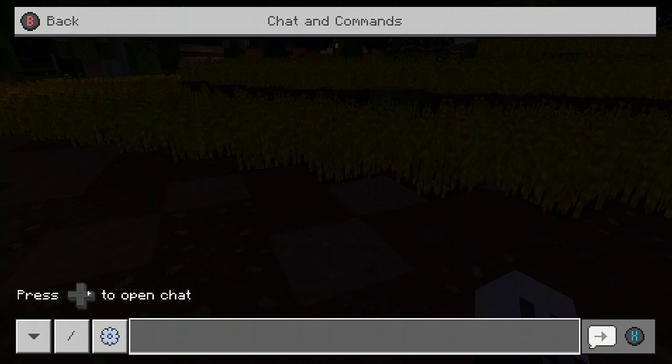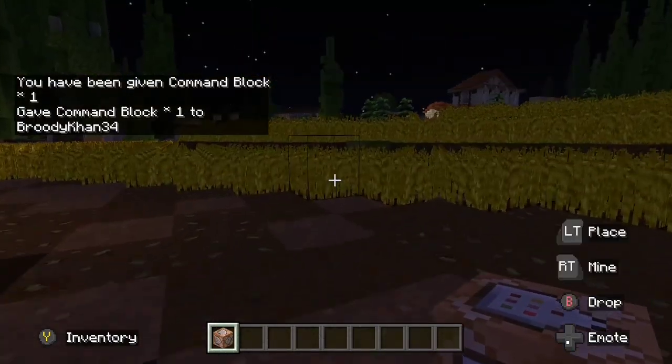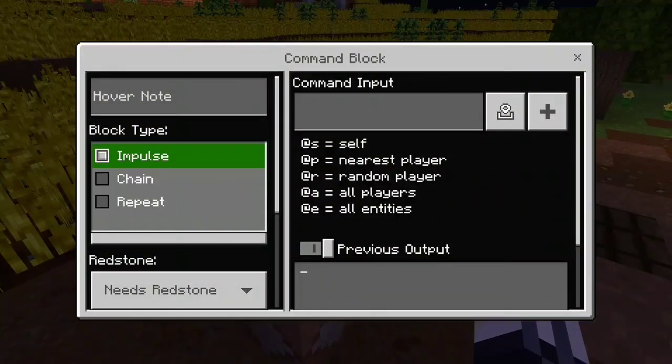Since it's only me in the world, we can just do @p. If you have other people in your world, make sure to put in your name tag. Give that thing a go. Now it doesn't matter what command block you give yourself, because if we place it down and open it up, we can change what we want it to do.